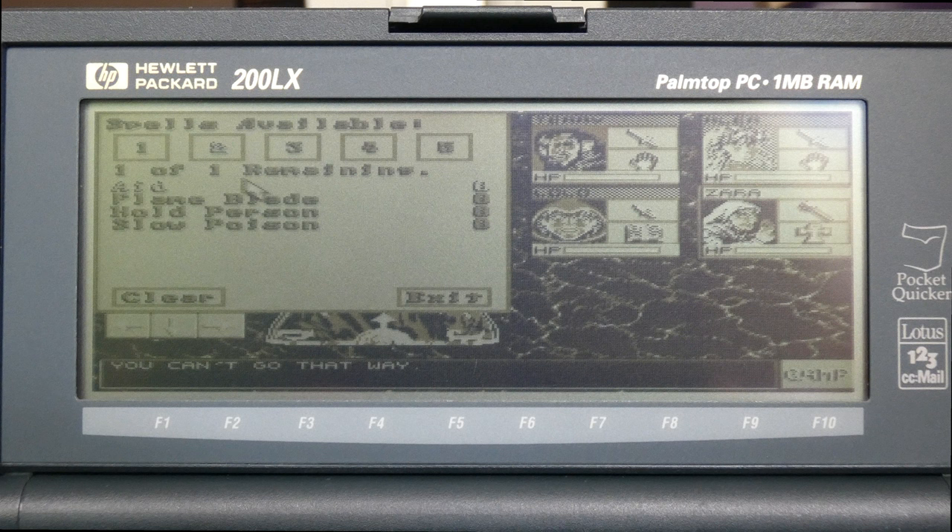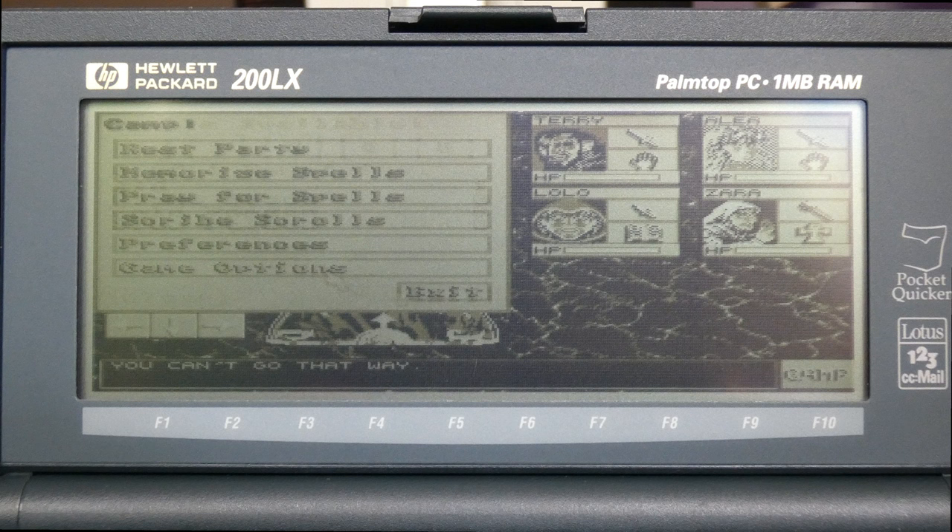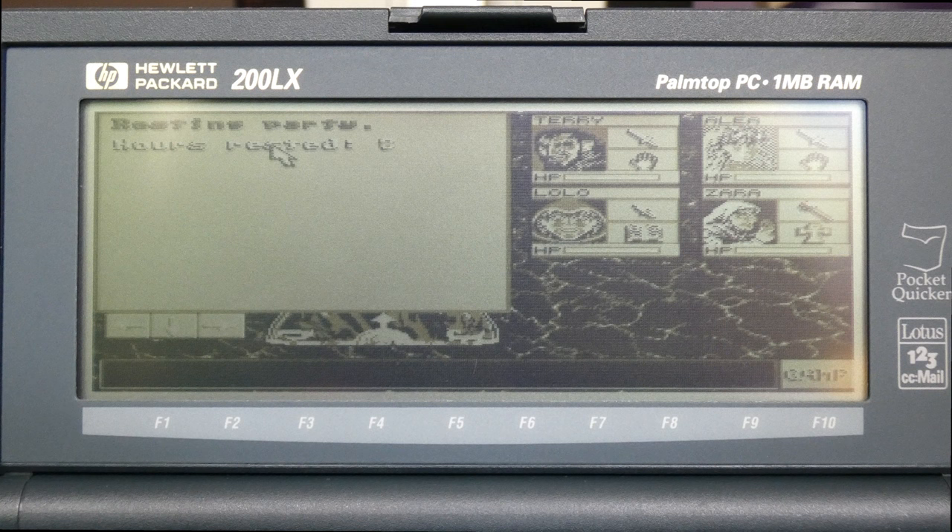Then we pray for spells for our cleric Zara. For first level spells, let's use Cure Light Wounds — she has three slots. For the second level spell, we have Aid, Slow Poison, Hold Person — I'll just do Aid. We have one slot available. When we rest the party, those spells will be memorized, as you can see in the text output window below.